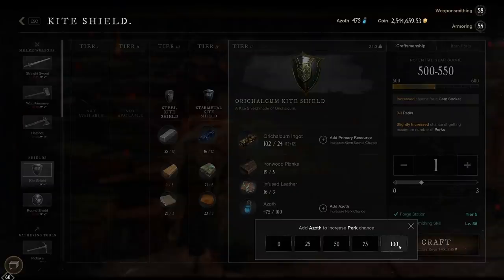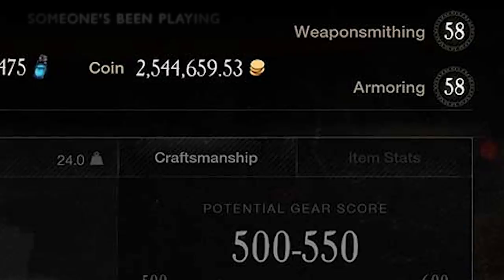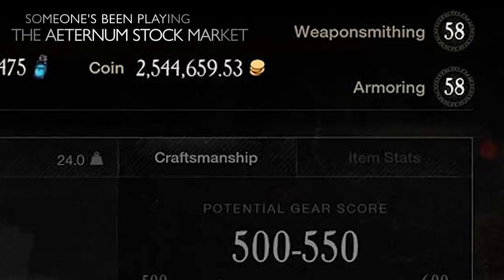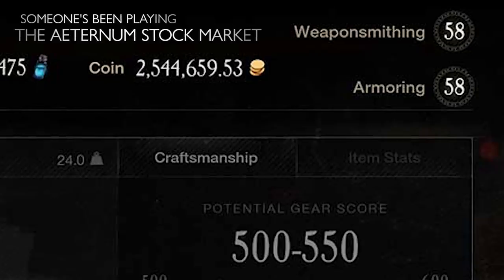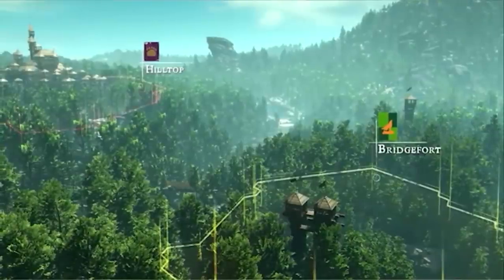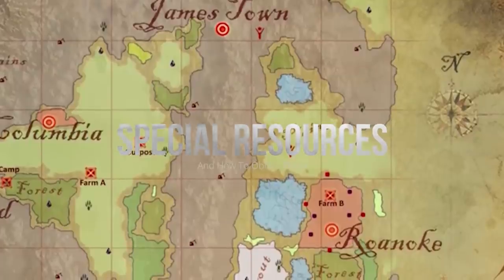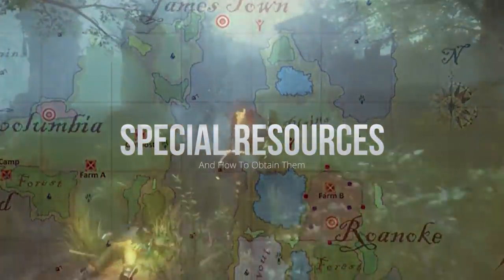The cap for azoth seems to go higher than 100 judging by this screenshot, so we should be able to rack up a decent stockpile before coming back to town. Also, along with spending azoth to increase perk chance, there are also special resources we can find if we're aiming to get a specific perk. This means we'll be able to see the full list of perks before we even have to decide on a character's direction.